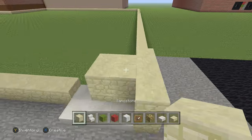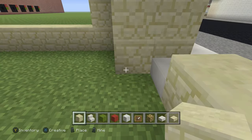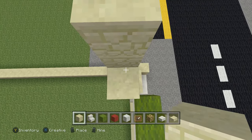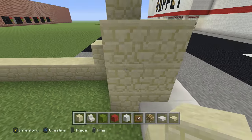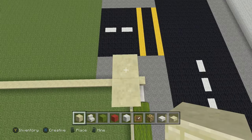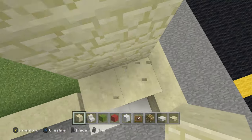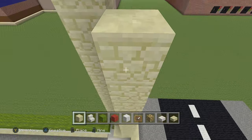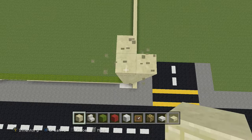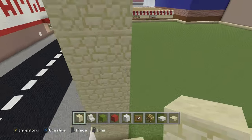Now get your sandstone and remember what we did to our right, we're going to do to our left. The main base — count the first one, one, two, three — there we go, 18. Four, five, six, seven, eight, nine, ten, eleven, twelve, thirteen, fourteen, fifteen, sixteen, seventeen, and eighteen. Do the same thing you did to your right, to the left.